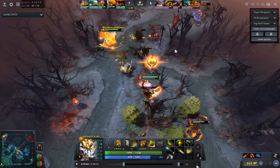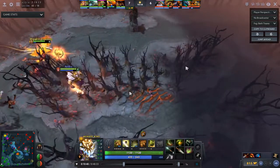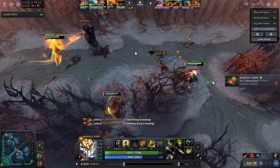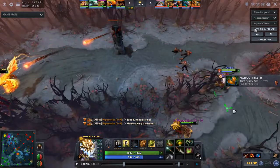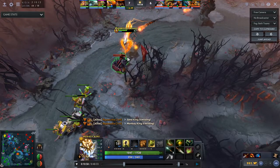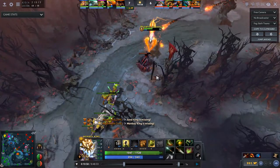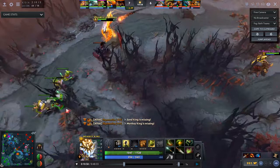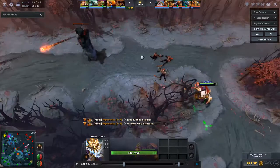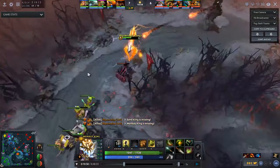AM blinked out and I tried to chase him down, but when my Jingu stacks were running out I accepted the kill wasn't happening. So I just stun the creep wave to kill it very quickly and push the tower. The rotation is very good because the catapults are coming. That's something a lot of people in low MMR don't really do - no one pays attention to the siege creeps. But if you rotate together with them you can easily take a tower, because every hero turns into a tower pusher when you have a siege creep hitting the tower.